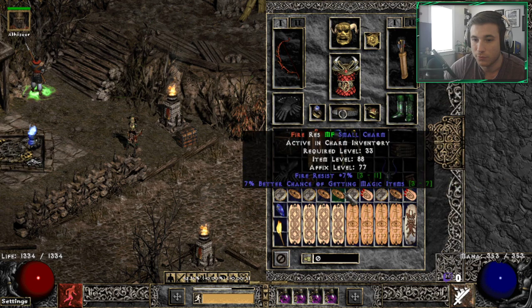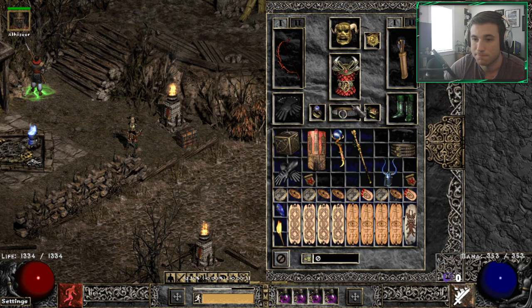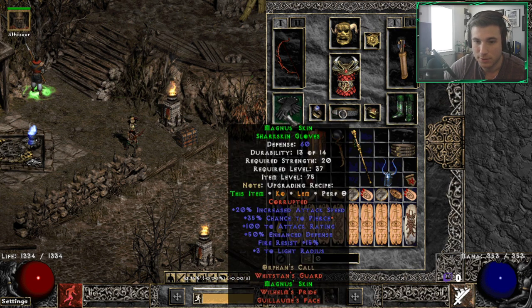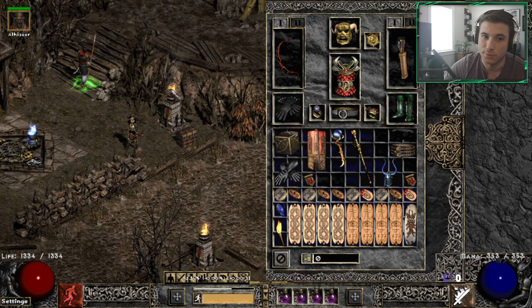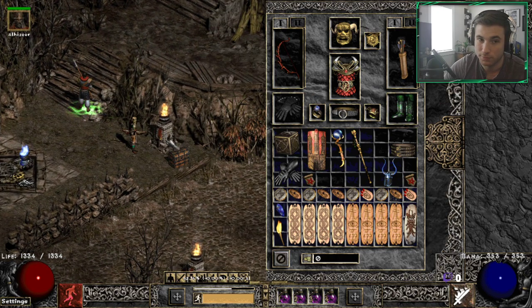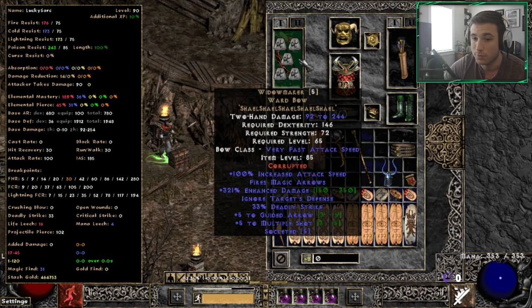The inventory is full of fire grand charms, and then you make up your resists in the small charms, Nihilist, and torch. The reason we're looking for pierce on a lot of these items is that a sorceress does not have any natural passive ability to get pierce, but pierce is very important for this build. It's going to give us a huge additional output to our damage. With these pieces we're able to achieve 100 pierce chance, which is huge for the build.